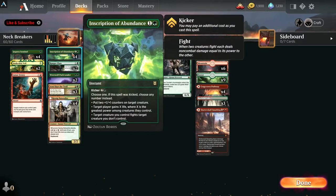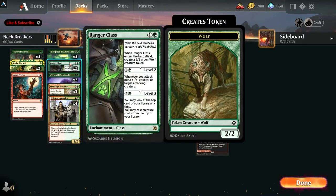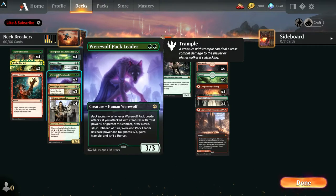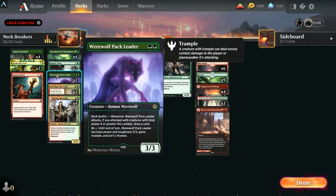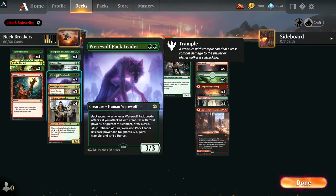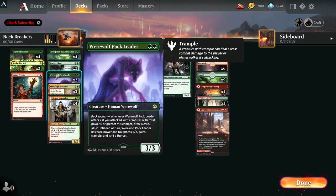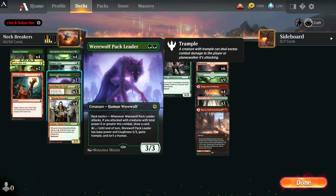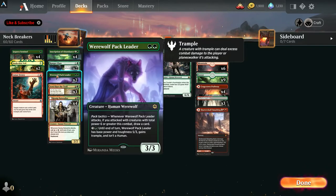We got an Inscription — you know what that does — this is an extra fight spell in the deck. We have Ranger Class: it makes a wolf, pumps you up, and you can search with Vivien when you hit level 3. We got two Pack Leaders. I only went with two because we're doing two colors with Gruul and it's kind of hard to get out double green right off the bat. We can make adjustments and see how the matches go.